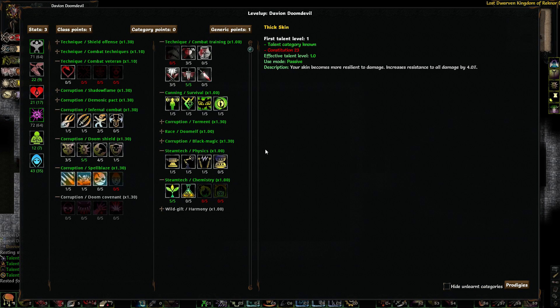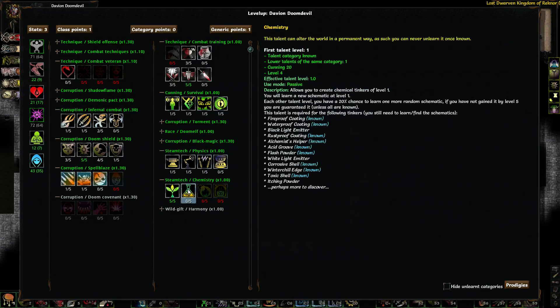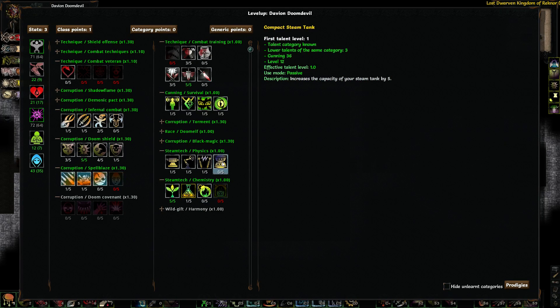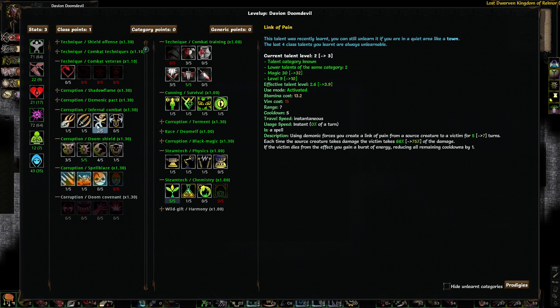Level time! Let's get a point here and we'll get this up to 3 of 5. Apparently the damage on this thing drops off at around 3 of 5 and you only get so much damage done with it. Basically what Link of Pain is all about.